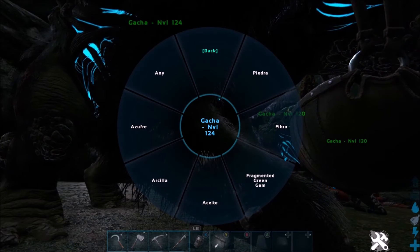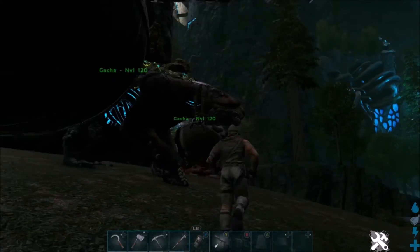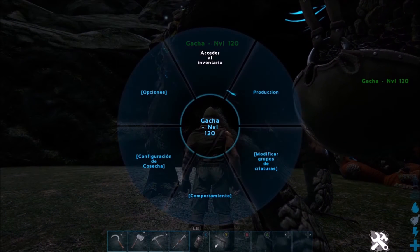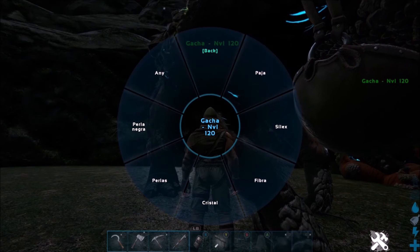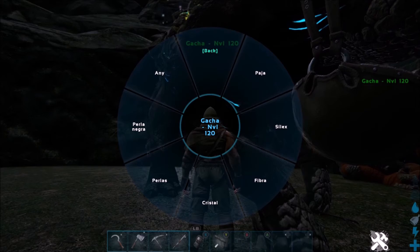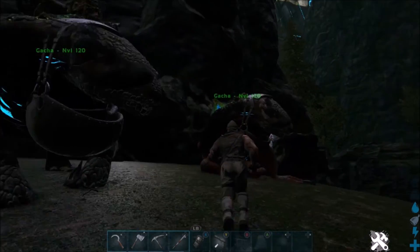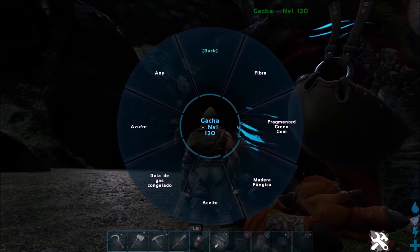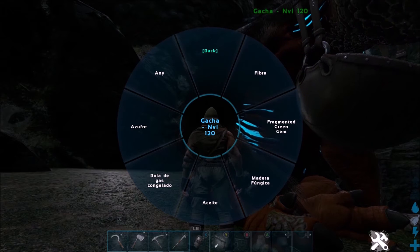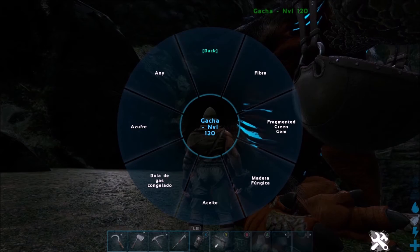Vamos a poner que nos dé aceite. Este Gansha, por ejemplo, nos da paja, sílex, fibra, cristal, perla y perla negra. Vamos a darle perla negra. Y este nos da fibra, fragmentos de gema verde, madera fúngica, aceite, bolas de gas congelado y azufre.